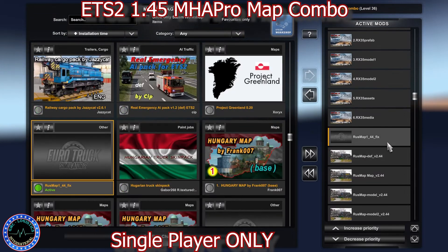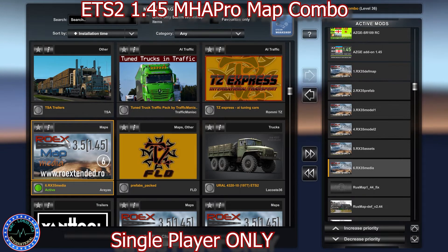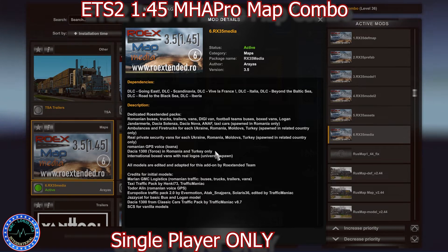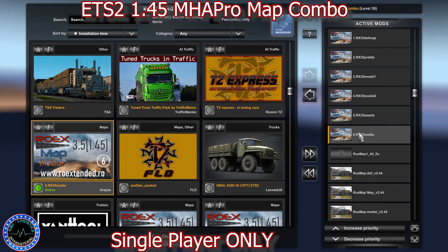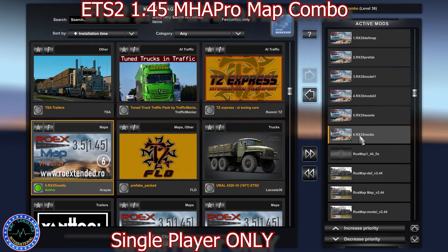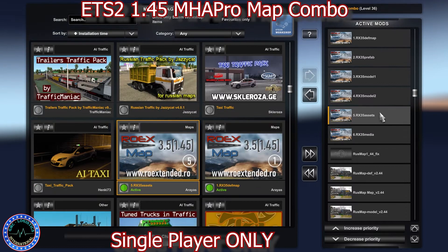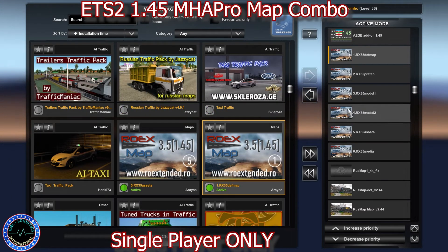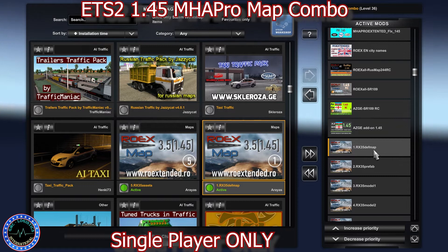Then we have Last Map models two, Last Map model, Last Map map, Last Map def, and Last Map 1446. Then we have RoEx files — file number six is Media, which is optional. It contains the Romanian traffic and some traffic for Ukraine, Turkey, and Moldova for each country. It's optional, but if you want traffic customized for those RoEx countries it's a must-have. Then we have RoEx assets, RoEx models two, RoEx model one, RoEx P5, and RoEx def. All files are numbered from six to one — six on the bottom, one on top — easy to arrange in your load order, same as shown in the PDF.